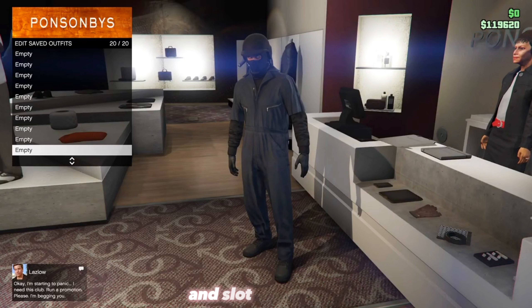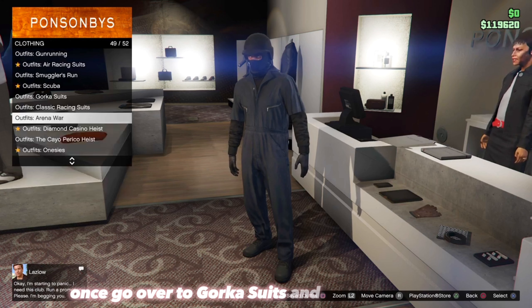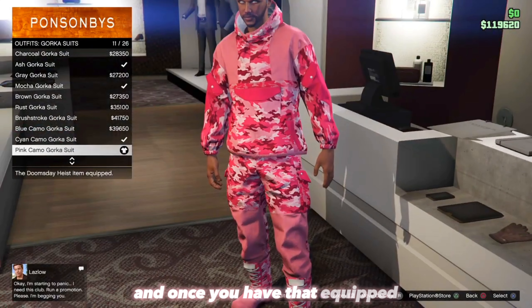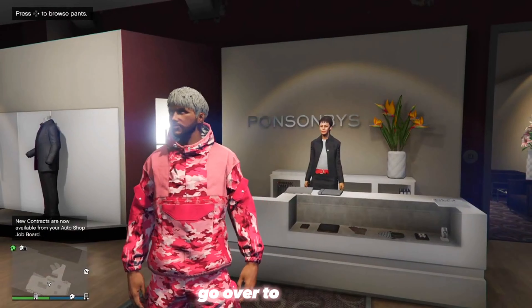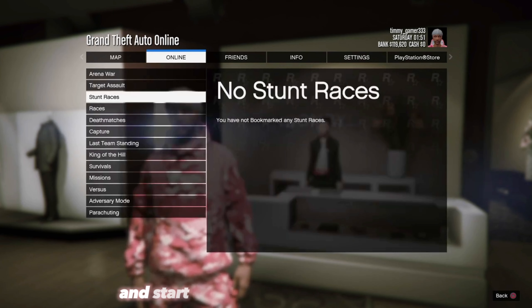Once you're back in free mode, run back into the clothing shop and save the outfit that you wanted to keep in slot number 20. Once you've saved it, back out, go over to Gorka Suits, and equip number 11, which is the Pink Camel Gorka Suit.